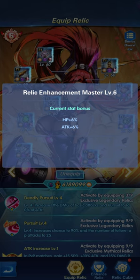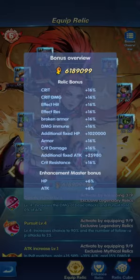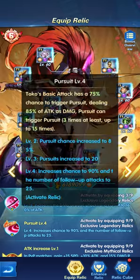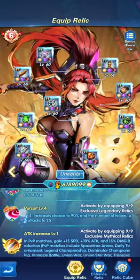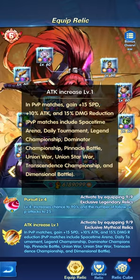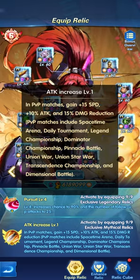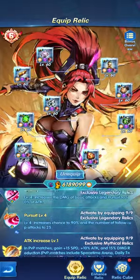To recap: relics will increase your HP and attack by percentage, they will increase the status attributes of your hero, and they will allow both the skill and ultimate skill of the hero to become better and stronger. At the same time, it gives you a boost when you take all your relics to T1. One T0 relic consumes another T0 relic for the same hero and it becomes T1.